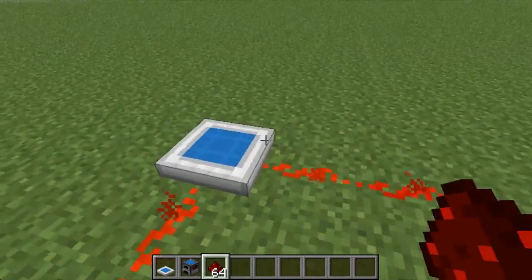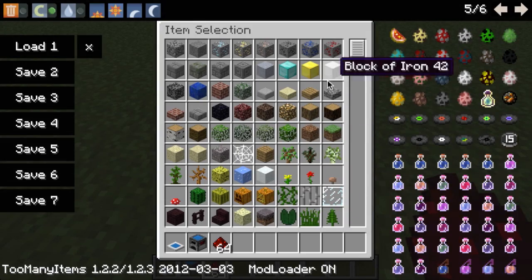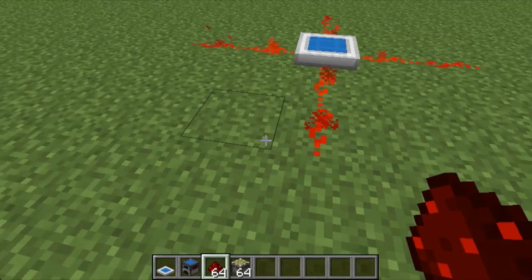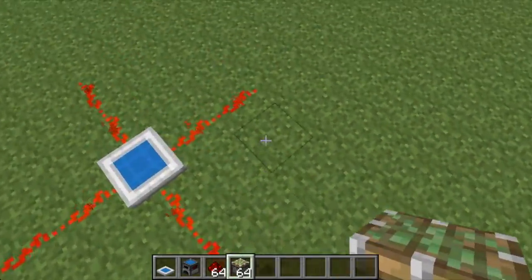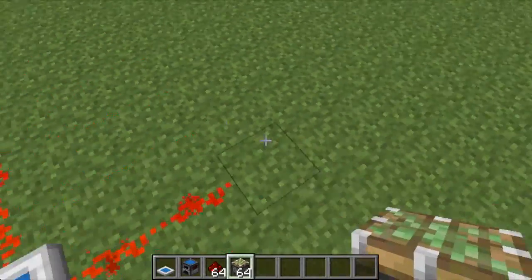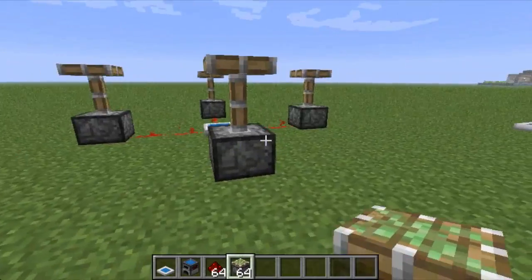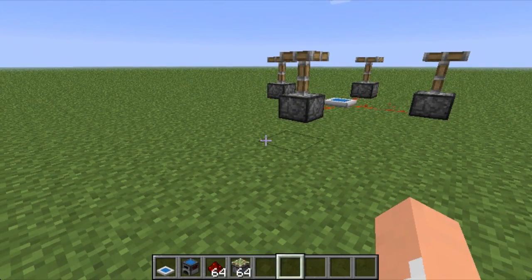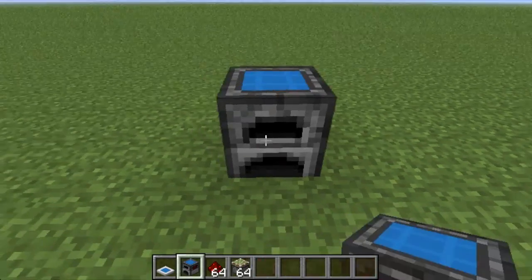Then place some redstone on all the other sides — see, it powers all the sides nicely. Let's grab some sticky pistons and place them right on here — and it works perfectly, nothing wrong with it at all. Let's move on to the solar energy furnace.